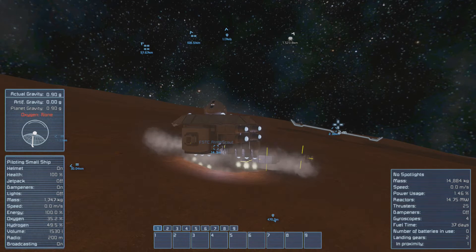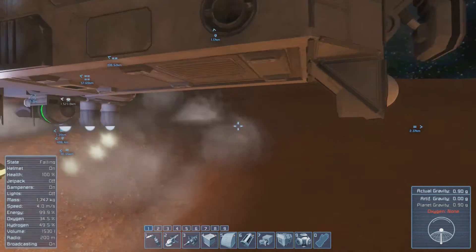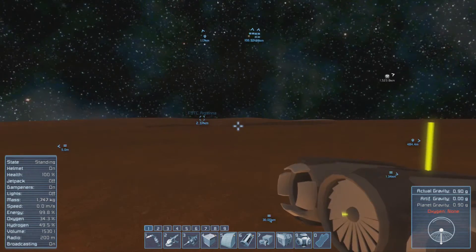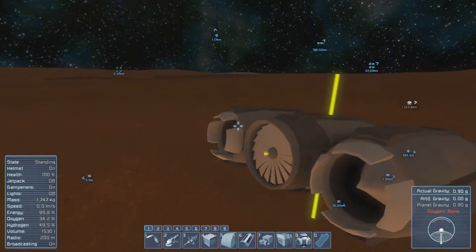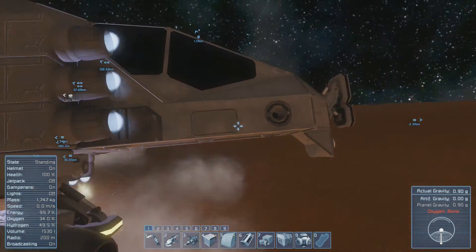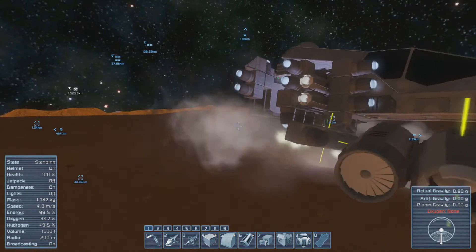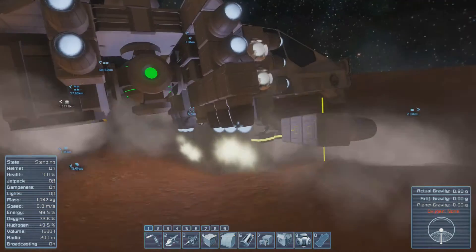Hello and welcome back to Space Engineers. My name is Raben Schild and you can see that the news are not too good. I tried to bring the Atmospheric Scout over to the rover — we have no name for it — and it just exploded for some reason. I don't know why. I have no clue.